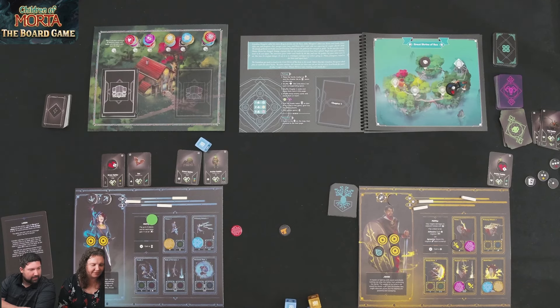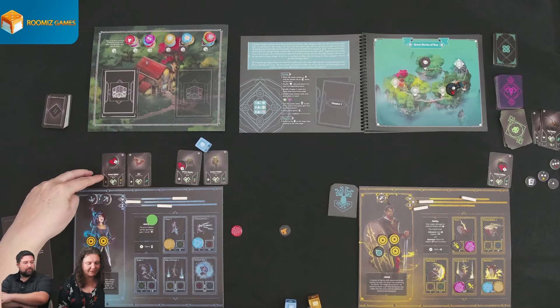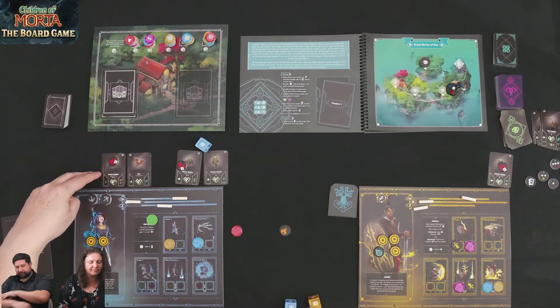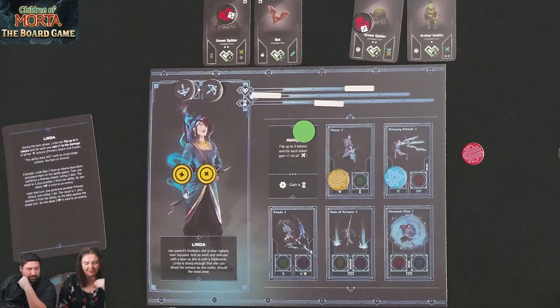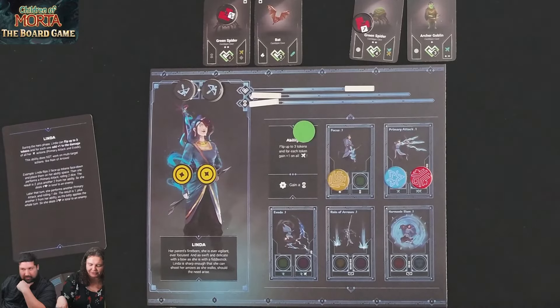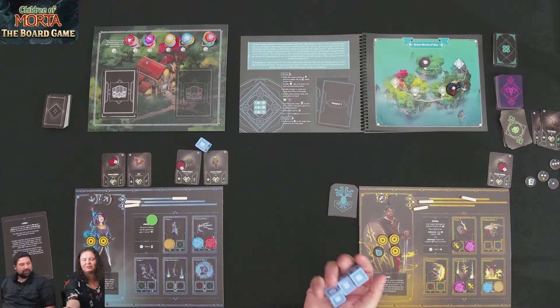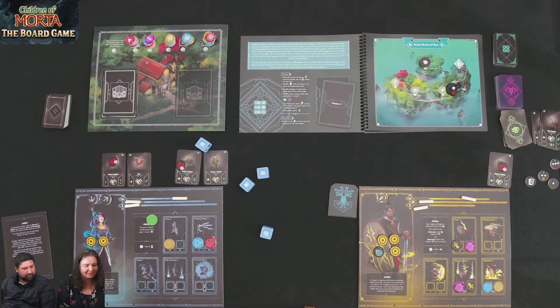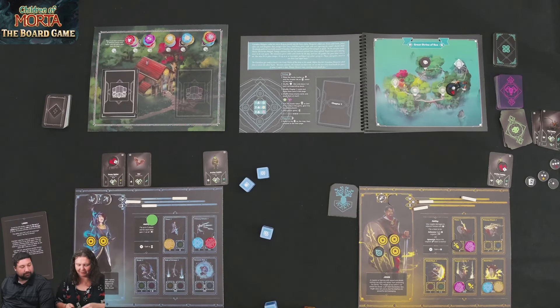Kim rolls three blue dice: one automatic hit already so she just needs two more hits. The dice show a crit and hits — four total damage, killing the green spider. Super dead! Her crit gives her a focus back. She gets a coin and two experience. Reaching two experience gives Kim a talent: inner rhythm — plus one damage to primary attack, or replenishing focus — gain health when filling the track. She chooses the damage booster for primary attack.